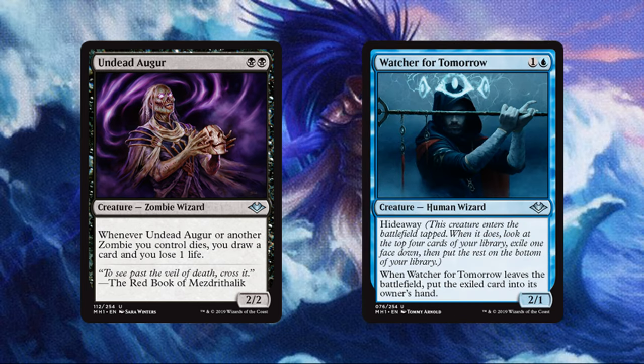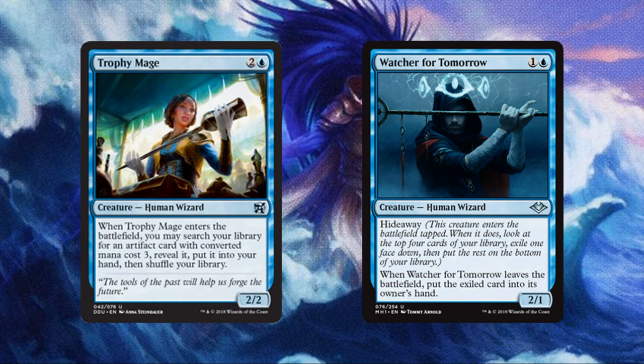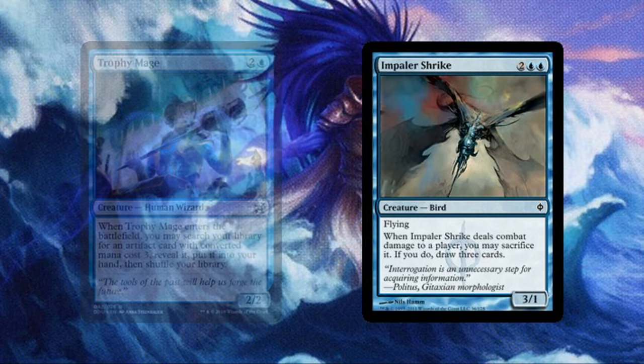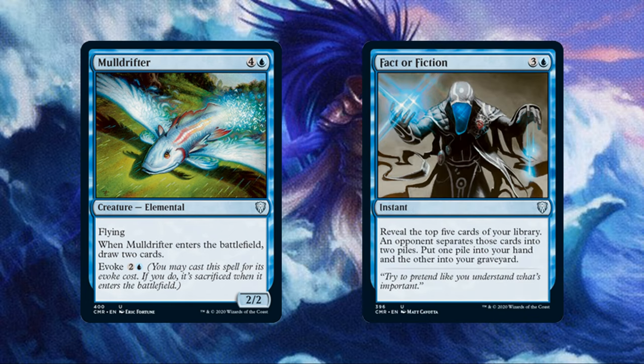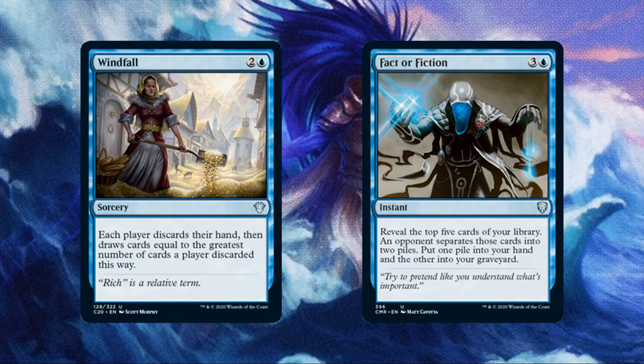Watcher for Tomorrow costs 1 and a blue for a creature that ETBs to hide away one of the top 4 cards of our library, and we get that card in hand should the creature leave the battlefield. Trophy Mage costs 2 and a blue for a creature that ETBs to tutor for an artifact with CMC equal to 2. Impaler Shrike costs 2 blue blue for a flying creature that we can sacrifice to draw 3 cards if it dealt combat damage to an opponent. Mulldrifter costs 3 blue blue for a creature that ETBs to draw us 2 cards, or we can evoke it for 2 and a blue. Fact or Fiction draws us cards and dumps cards into our graveyard for 3 and a blue, and we also have the chance to net draw cards with Windfall for 2 and a blue.